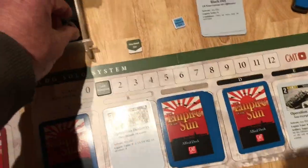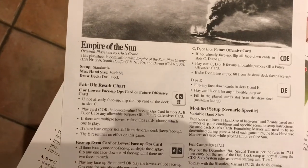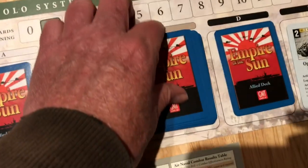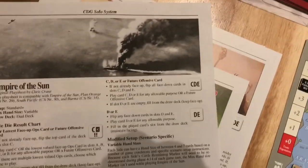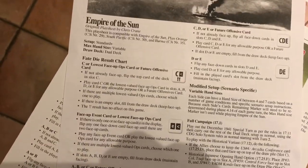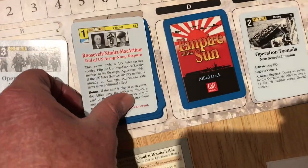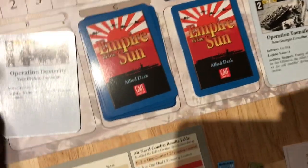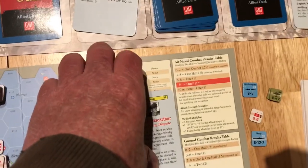Now it's the Allied turn and they roll the C less-than double exclamation point result. If not already face up, flip the top card of the deck onto slot C. Then play card C or the lowest valued face-up ops card. I'm going to play this event — the End of the US Army-Navy Dispute. That puts Allied cards remaining down to zero, and we flip the ISR to strategic agreement. That's the end of the turn.